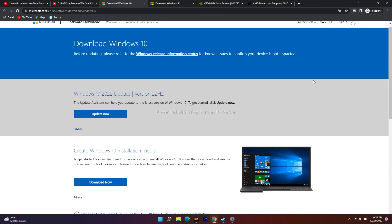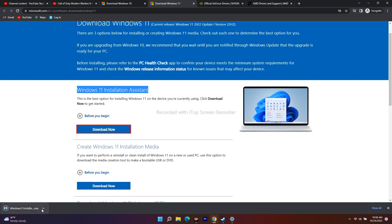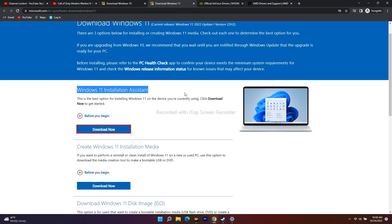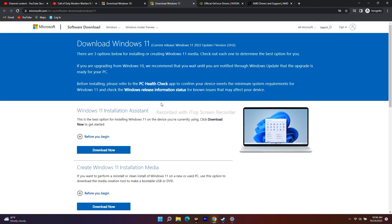For Windows 10 users, download the Windows 10 2022 Update (version 22H2) and install it on your PC or laptop. For Windows 11 users, use the Windows 11 Installation Assistant — click download, open it, and run through the installation. Update everything on Windows 11 using the Installation Assistant. After updating, try to launch the game — it might be working.